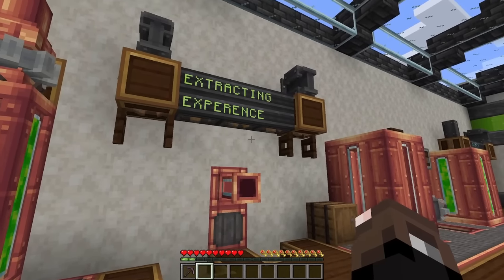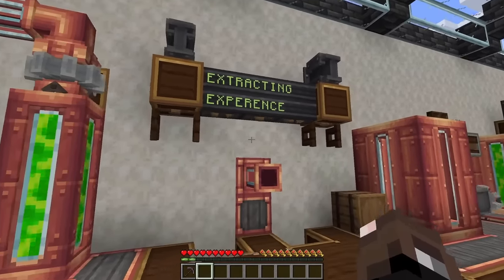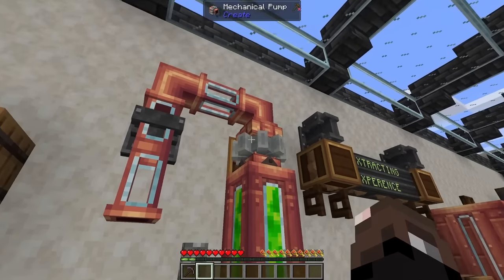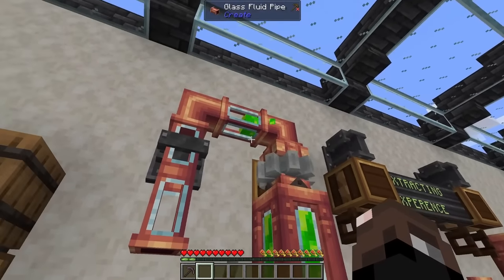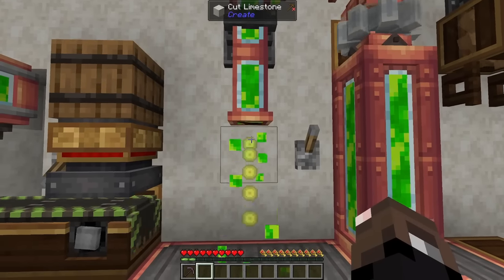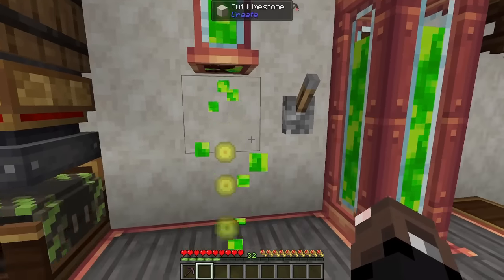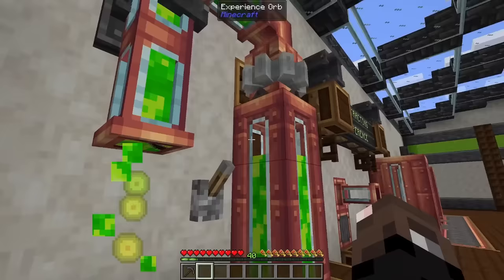Now that we have our liquid experience, we can use this for automated enchanting, but we can also just extract it if we want to enchant manually. The first and easiest way to do this is to hook a pump up to a fluid tank full of experience — it will pump out the liquid experience, and when it comes out the open end of a pipe, it will turn into experience orbs which you can then collect.